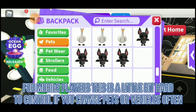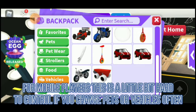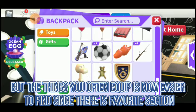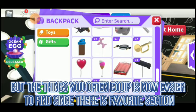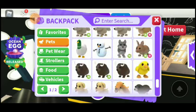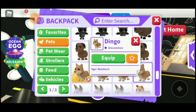It's also kind of a hassle for mobile players — this is a little bit harder to control if you change pets or vehicles often. But things you often equip are now easier to find since there is a favorites section. You just need to click the star.